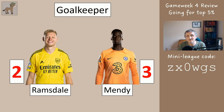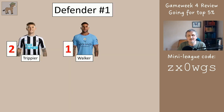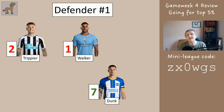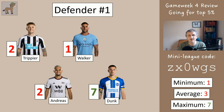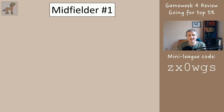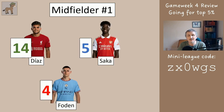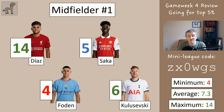Goalkeeper — Ramsdale or Mendy — average two and a half. Not a good week. Defender number one: Trippier, Walker, Zinchenko, or Dunk. Zinchenko was injured and didn't play, which means somebody came off your bench — I believe Andreas. Average three points. Defender number two: James or Diaz — average only four, so not so good. Midfielder number one is one of our four good midfielders. Diaz got 14, Saka five, Foden four, Kuliszewski six — average 7.3, which is good.